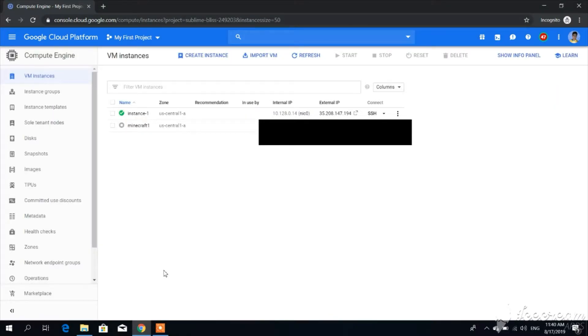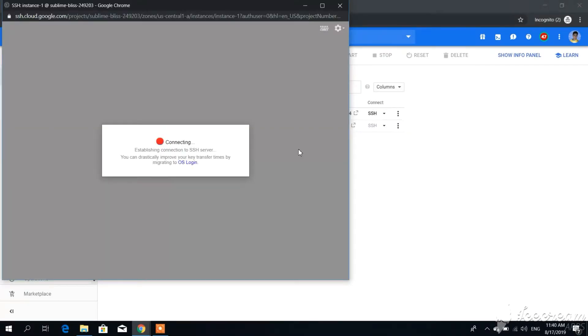Finally, click Create. As you can see, we have successfully created our virtual machine. The next thing we're going to do is create our Minecraft server inside the machine — select SSH, and you'll need to type these commands.